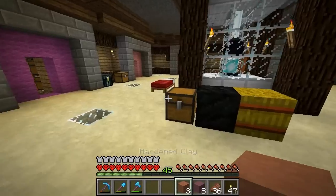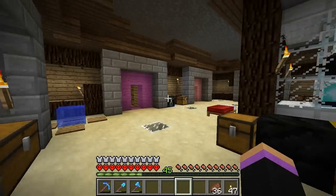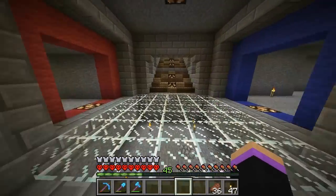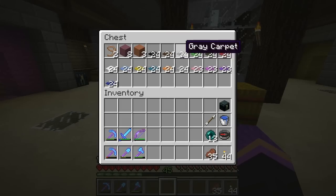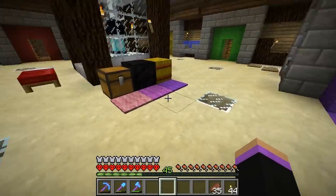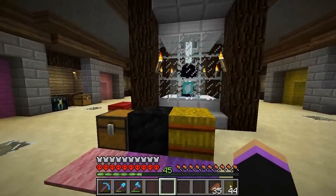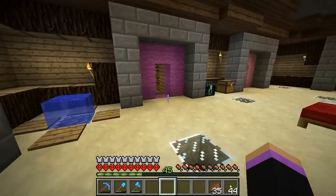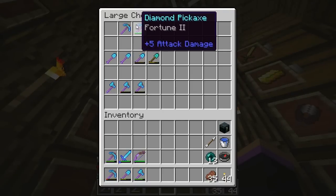We have the clay, the hardened clay, and the leads. We just need to do the carpet, which I should have grabbed while I was there but didn't. I made 24 of every carpet and laid them out — they look really good. I do like the carpets, though I don't really know where I'd use them in my hardcore builds.